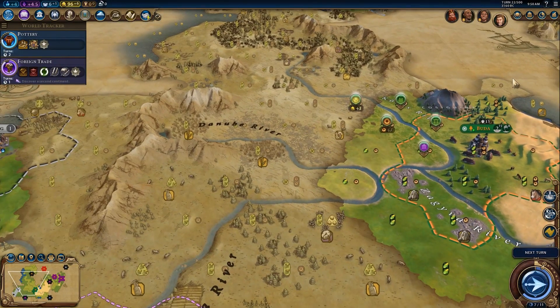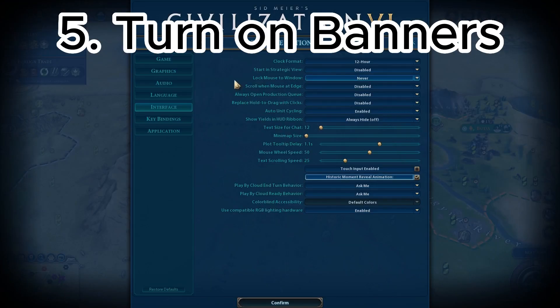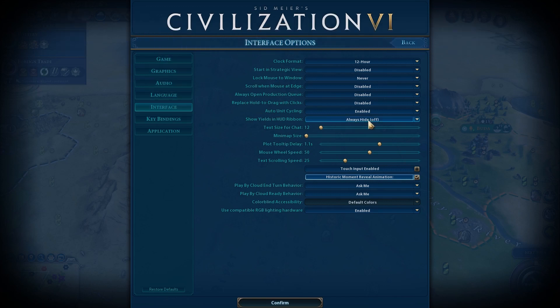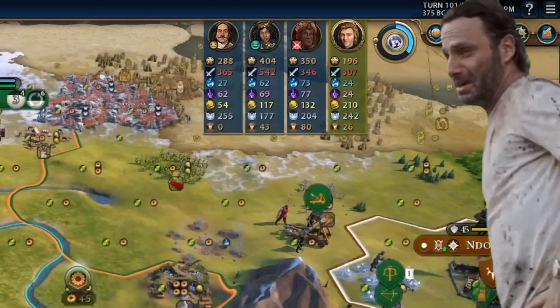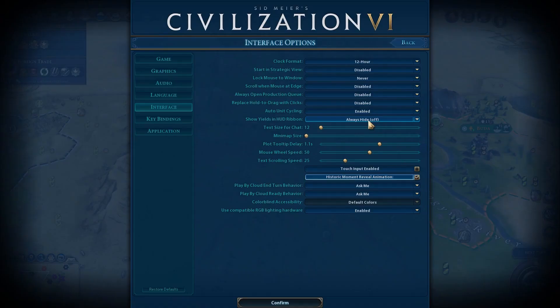Now, if you want to take the red pill and see how you're going against the AI, turn on banners to display the stats. It's fantastic — totally not depressing at all. But seriously, this is a huge time saver, as you can quickly see the main stats of your own civ and other civs.